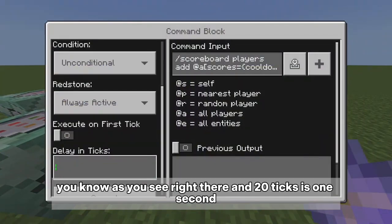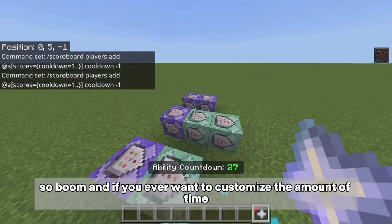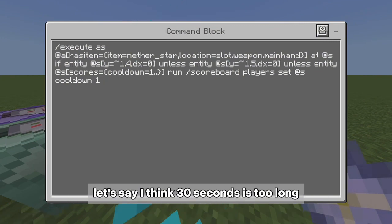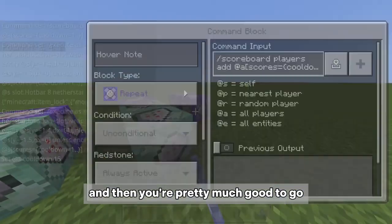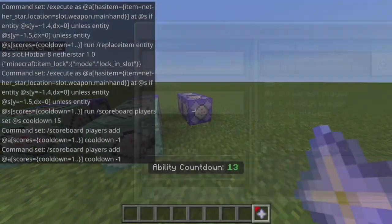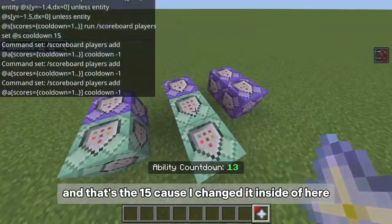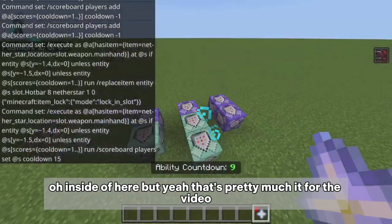If you ever want to customize the amount of time, go inside this command block and change the number. For example, if 30 seconds is too long, change it to 15 seconds. Let's make it quicker — there we go, now it's at 15 because I changed it in here. And that's pretty much it for the video!